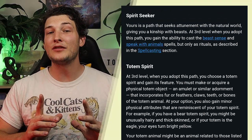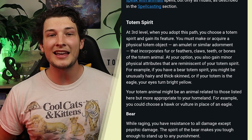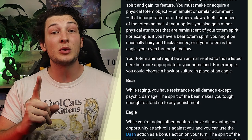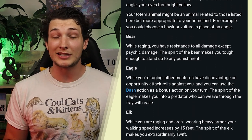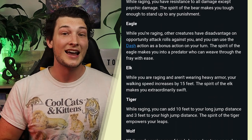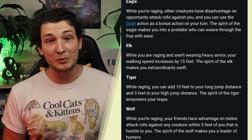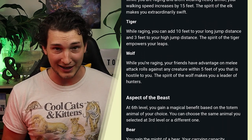Before we explore how we will make the Totem Warrior Barbarian into a Demon Slayer or a Psychic Monk, what does the subclass actually do? It begins by giving you the spells Beast Sense and Speak with Animals as ritual spells, and then gives you a choice of animal spirits, each giving you a different ability depending on which one you choose. The Bear to resist all damage, the Eagle to dash as a bonus action and avoid opportunity attacks, Elk to increase your walking speed, Tiger to add your jump distance, and Wolf to give your friends pack tactics.